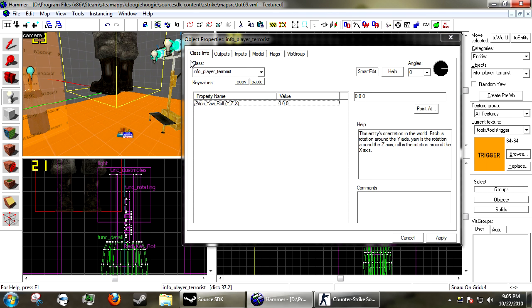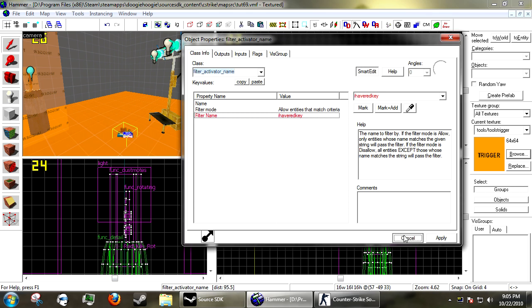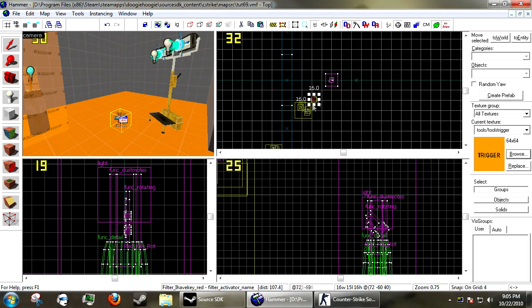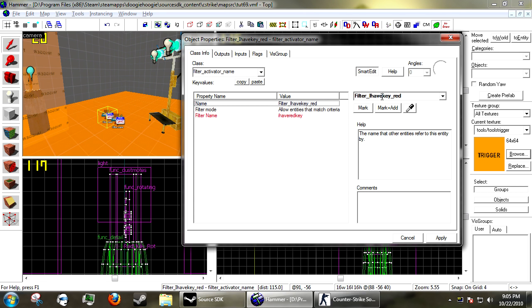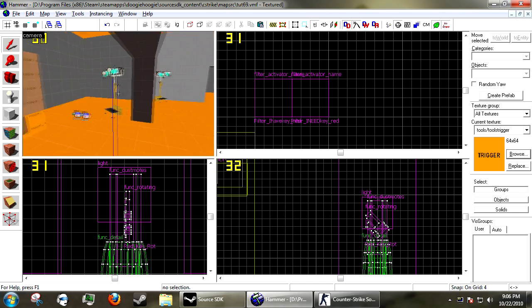Next, create a filter_activator_name and copy the name you gave the player — 'i have red key' — into the filter name. Apply, and under the entity name put 'filter_i_have_key_red'. Set it to allow entities that match the criteria. We're also going to make a second filter: copy this one and rename it 'i need red key', then set it to disallow entities that match the criteria.